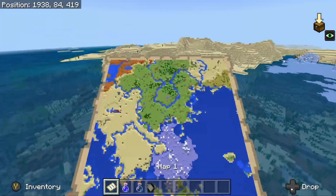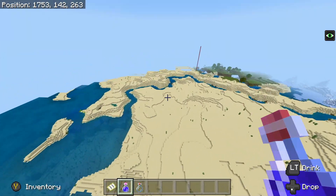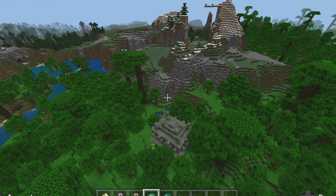I include coordinates for 12 villages, 4 desert temples, 2 jungle temples, 2 ocean monuments, 2 igloos, 2 witch huts, podzols, a zombie spawner, and so much more.